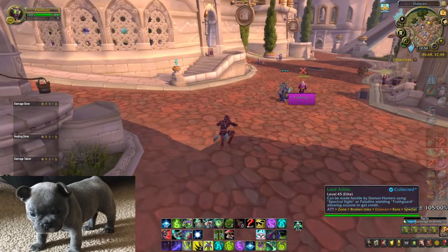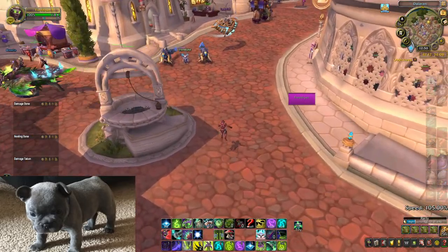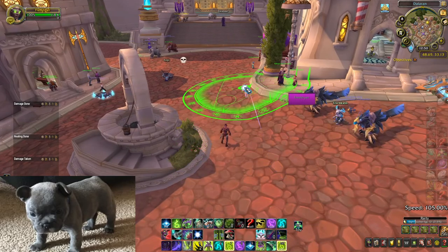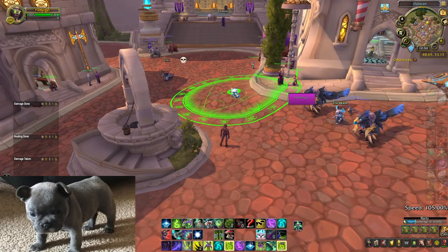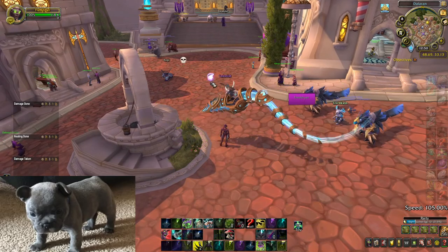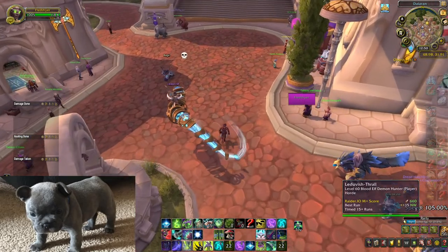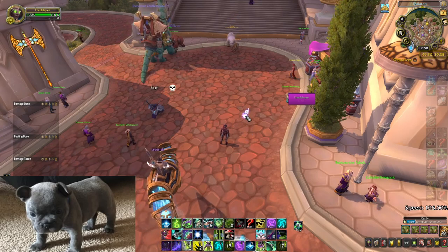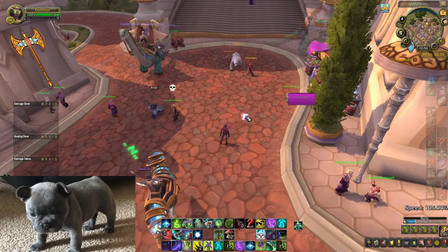Today we're going to talk about at-cursor macros, and these are used with the targeting spells in the game. You can see here targeting spells like Sigil of Flame — they need you to place them somewhere before they actually cast, so that's two button presses. Additionally, it's kind of wonky when you're trying to fire it up mid-rotation, super hasted, really really fast.